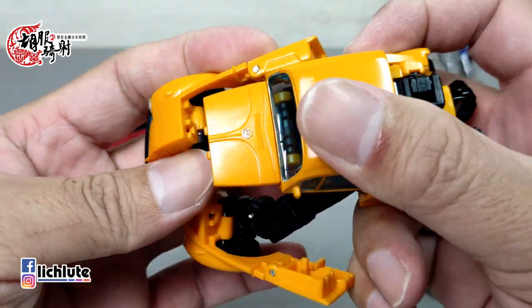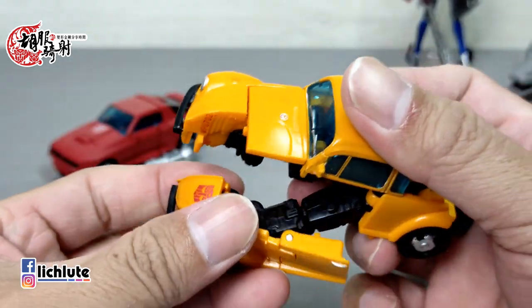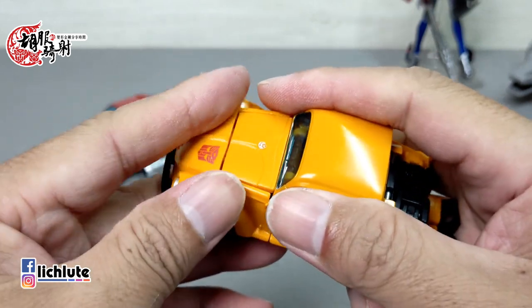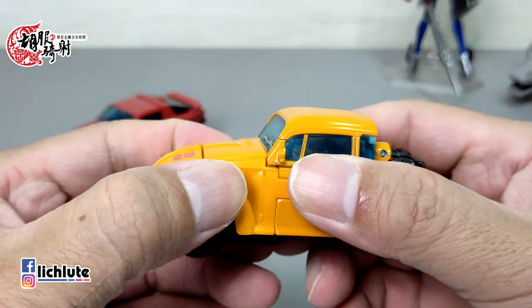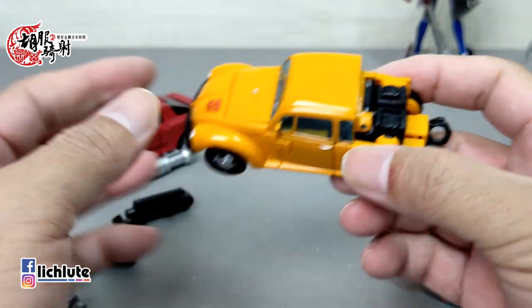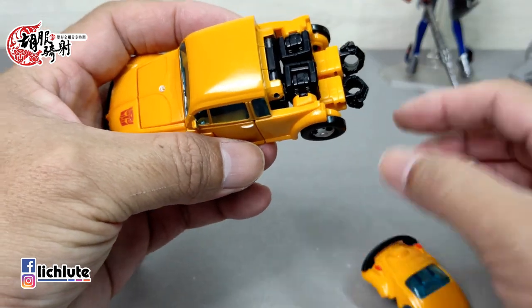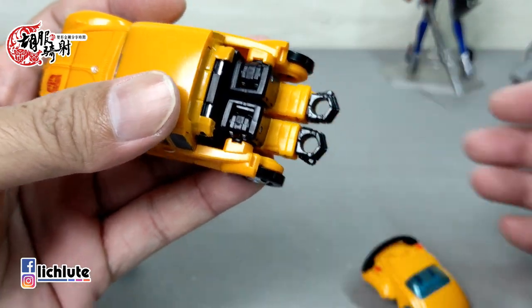再来做腰部旋转180度，接下来把整个下半身从这个地方整个往前面翻出去，手臂就往后面放，手臂转到后面去，腿往前面推过去。这个地方有一个洞跟前面这个凸做一个简单的小合并。以变形流畅度来讲，人变车除了压这一下要稍微用点力之外，其他整个密合程度和松紧度的公差，我觉得都比Cliffjumper手感要来的舒服，我个人比较喜欢。